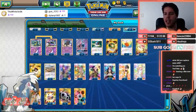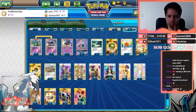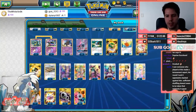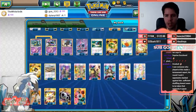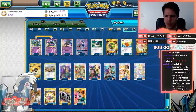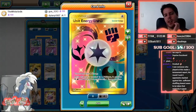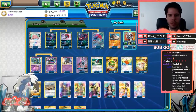Alolan Muk stops Double Colorless energy, Ditto, Marshadow, and similar cards. We have our own Marshadow for Let Loose and our own Tapu Lele for consistency. We're playing the Lillie engine with four Lillie, four Nest Ball, four Great Ball, and four Ultra Ball. We're also playing three Judge, a single Brigette, a single Cynthia, double Guzma, one Acerola, one Professor Kukui, triple Choice Band, two stadiums, one Pal Pad, and one Rescue Stretcher.